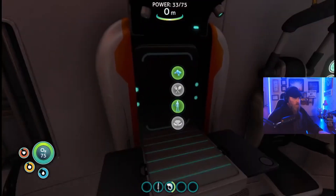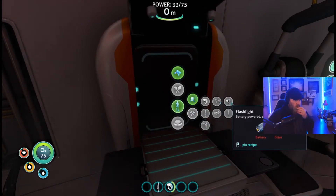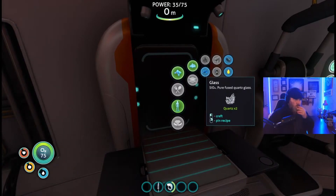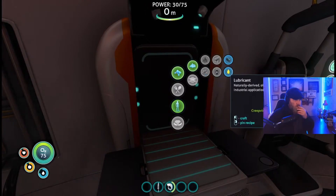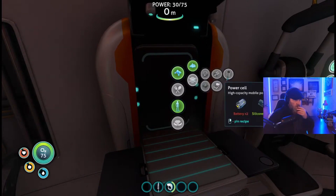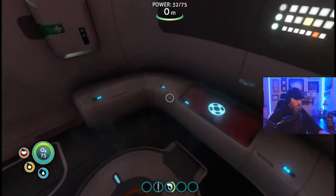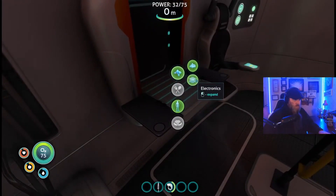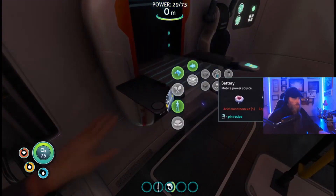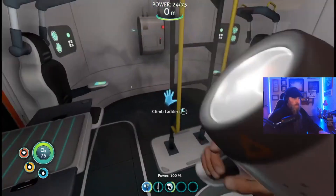We still need cave stone - where the hell do we get cave stone? We can make a flashlight too - that's a battery, it's glass. How do we make the battery again? Silicone rubber. Oh, that's a power cell! There, nice - so now we can make a flashlight. We gotta go find some cave stone. Nice, we got a flashlight!